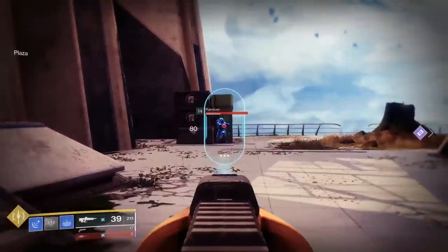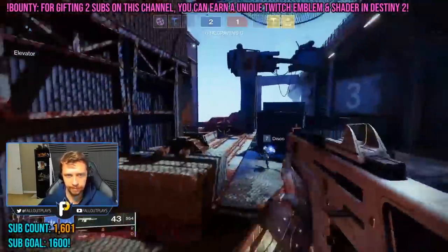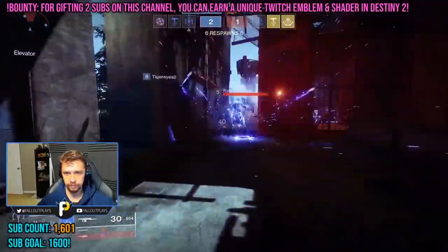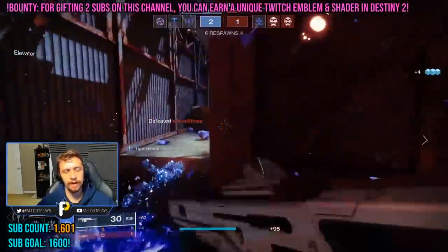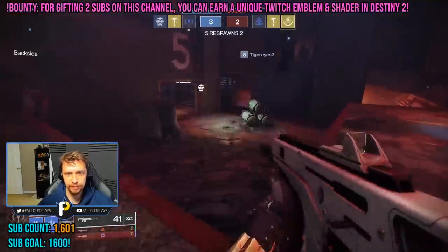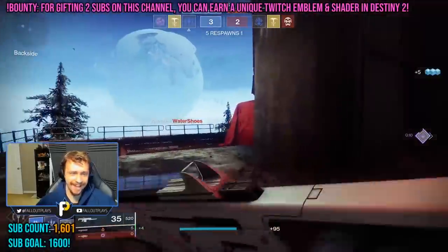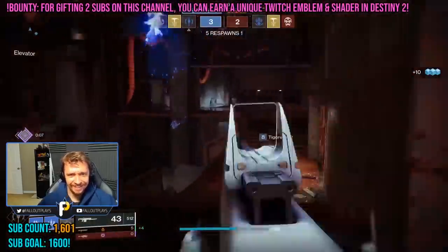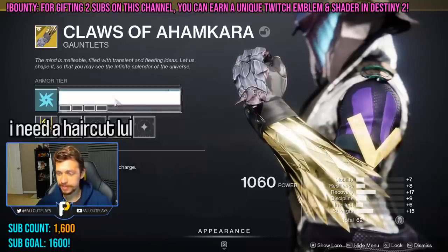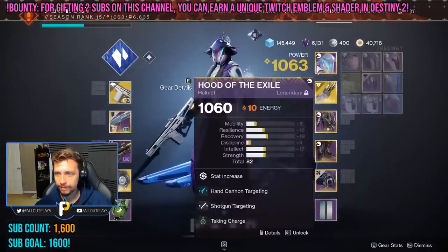Penumbral has very slight tracking, most noticeable at longer ranges — the blast will slightly curve toward the target. Like other abilities that can freeze targets, Penumbral can and will freeze enemies in their roaming supers. I've done this many times in ranked PvP with minimal effort: freeze the target, swap to any hard-hitting special weapon, and they're dead. For a basic yet effective Shadebinder PvP build, try 100 Strength paired with Claws of Ahamkara for two melee charges, combined with the Monte Carlo auto rifle.